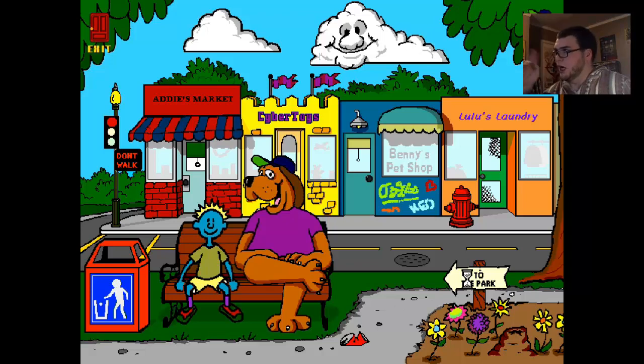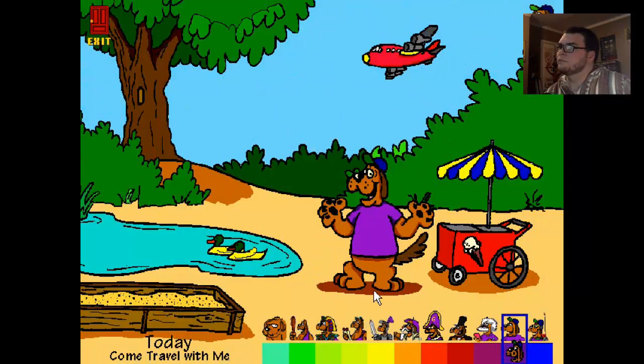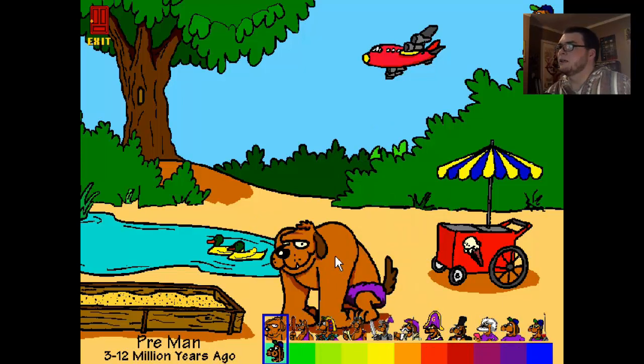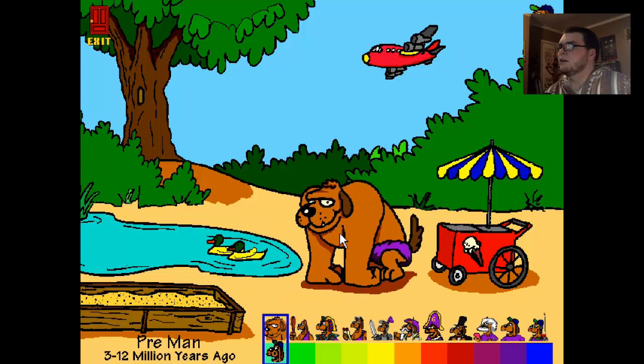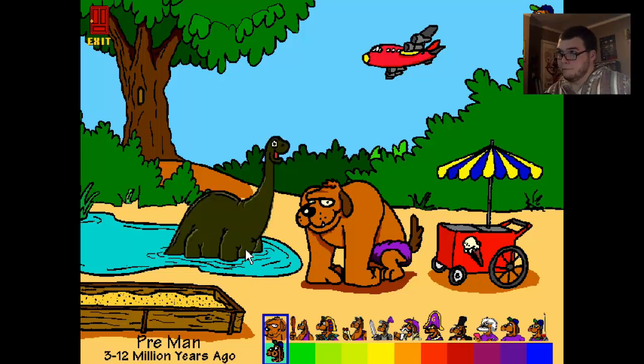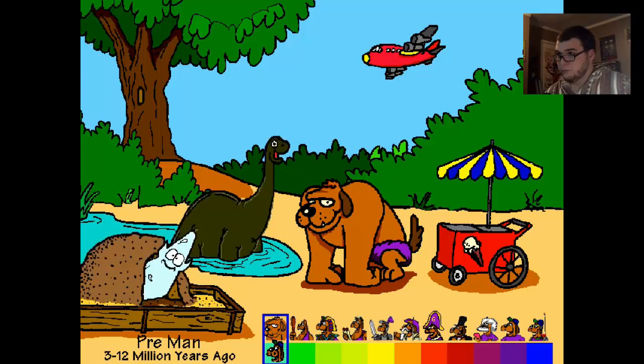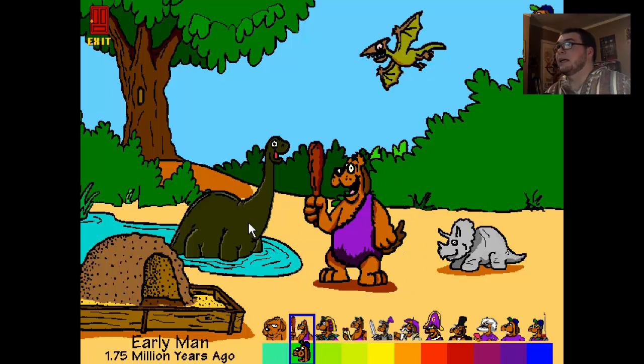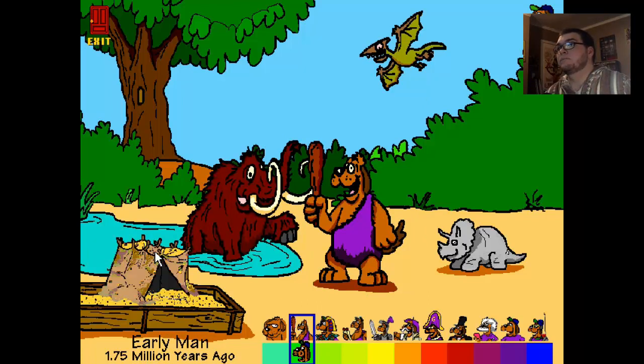To the park. This was always kind of fun because you can use the slider and go to Pre-Man. Hi, I'm Pre-Man. I lived 3 to 12 million years ago. Did you really? Brontosaurus. The Brontosaurus was so large that the Earth trembled when it walked. How do you know — were you there? Triceratops. Pterodactyl. Early man. Woolly Mammoth. Early shelter.